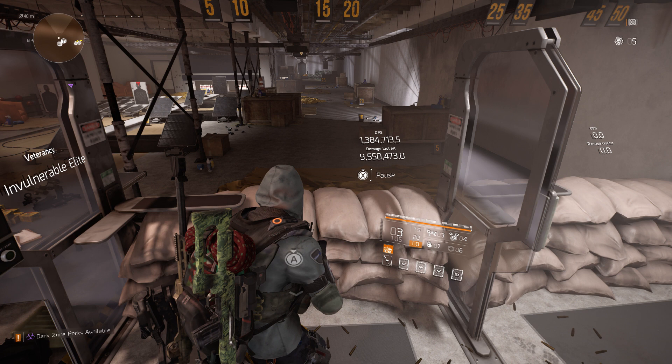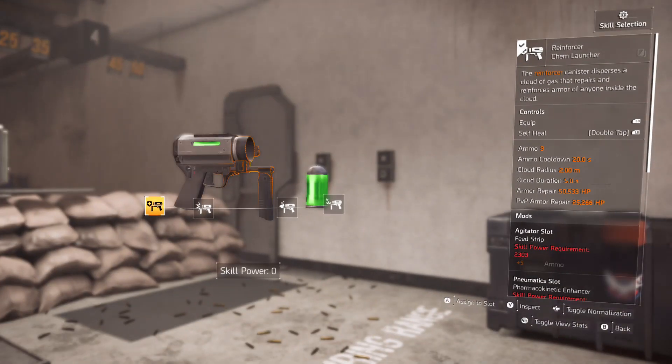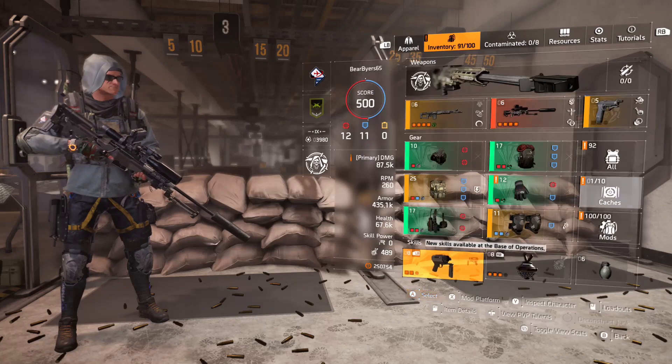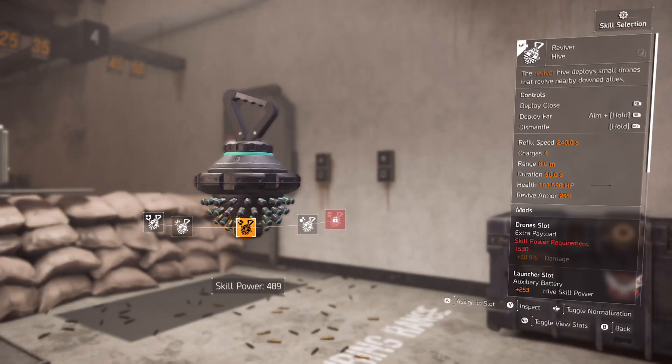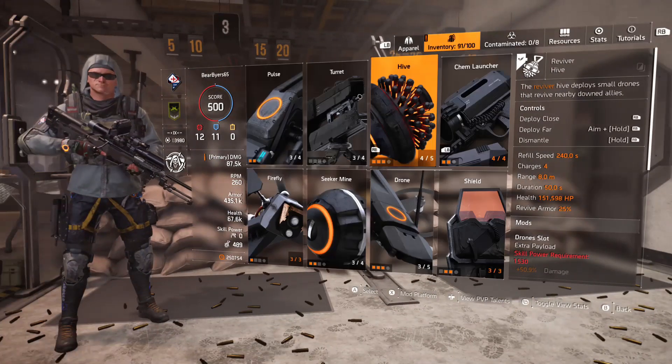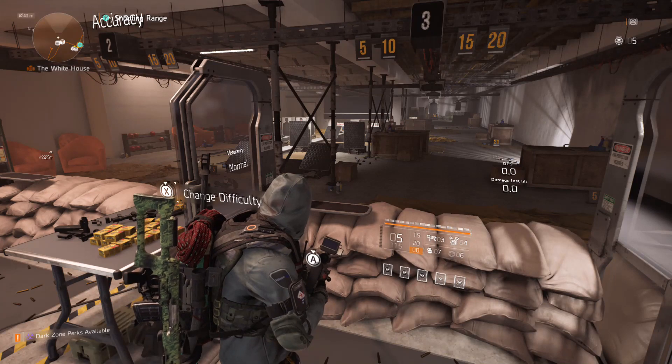9.5 million — not quite the 19 million, but this build gives much more survivability. We add two things: a Reviver Hive and a Chem Launcher to keep ourselves healed up. And that is Tanky Aces.